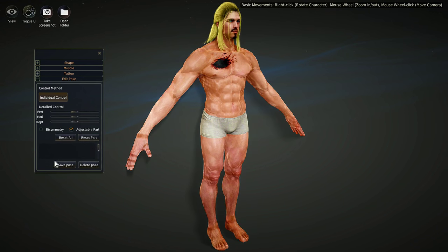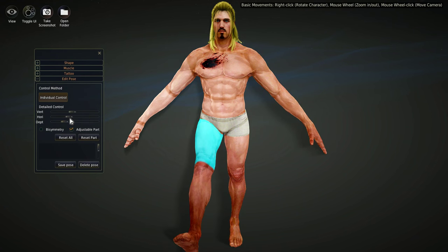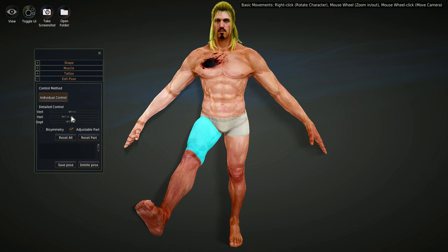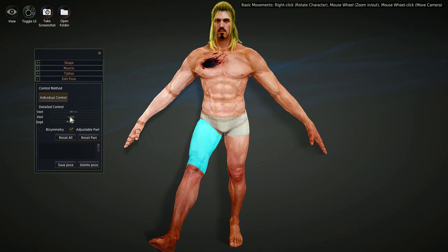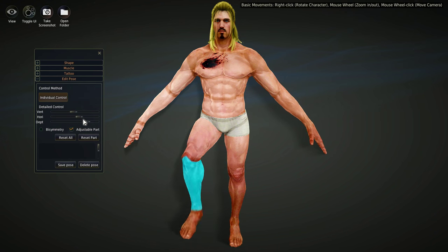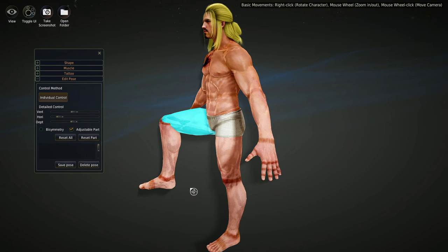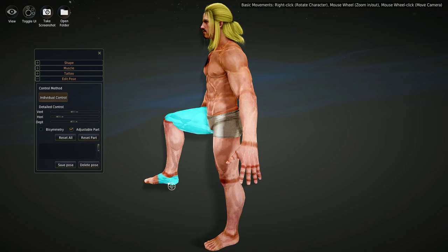Then we can go to Edit Pose and actually pose the character by moving his leg and things like that. I can move the leg out, put it up, and bend the leg. Now he's got kind of a Captain Morgan stance going on.